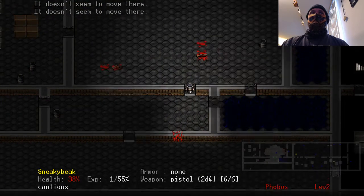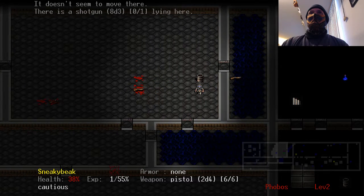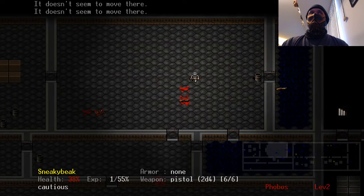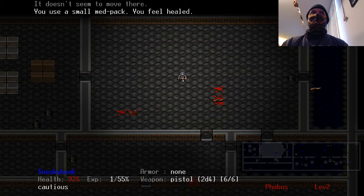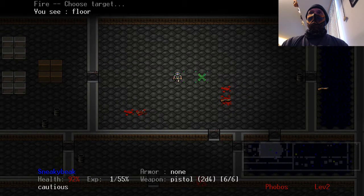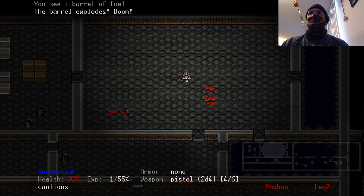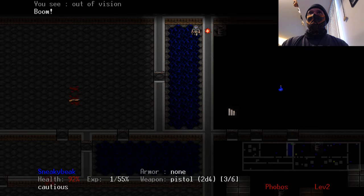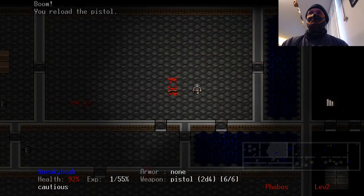I think there may be a puzzle to solve in this level, and there is. I will share this puzzle with you all and show you how this works. I'm trying to stay as far away from the hazard as I can. I don't know how to get to the exit in this one. I've got a little mini-map here.